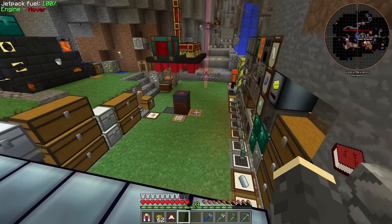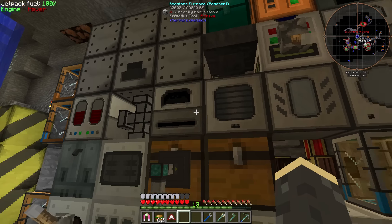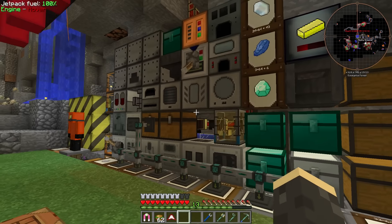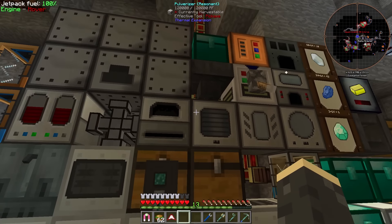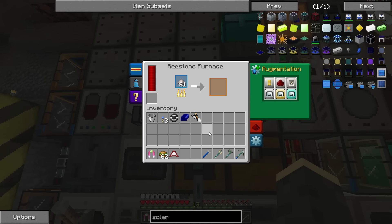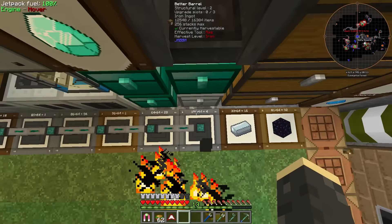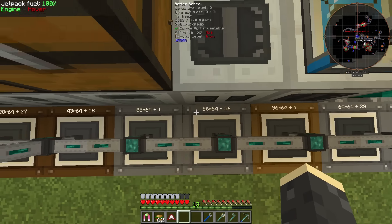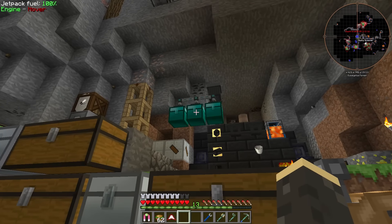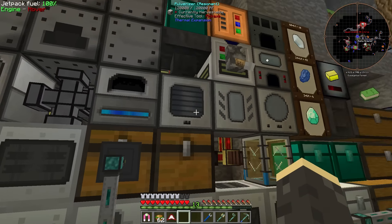Those upgrades weren't what we needed for the igneous extruders, so I just had them laying around and threw them on here. As far as I can tell these do not run the power dry. If we take some of this extra iron dust and throw it in there - look how fast that is. We have all our ore processing online now, which is awesome. I was running out of room so I upgraded all these barrels, but I've been running the quarry and had a ton of ores in this chest that needed processing.